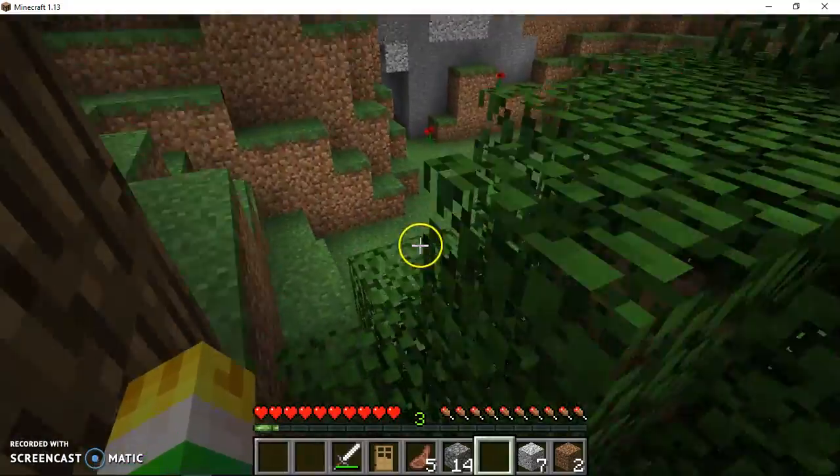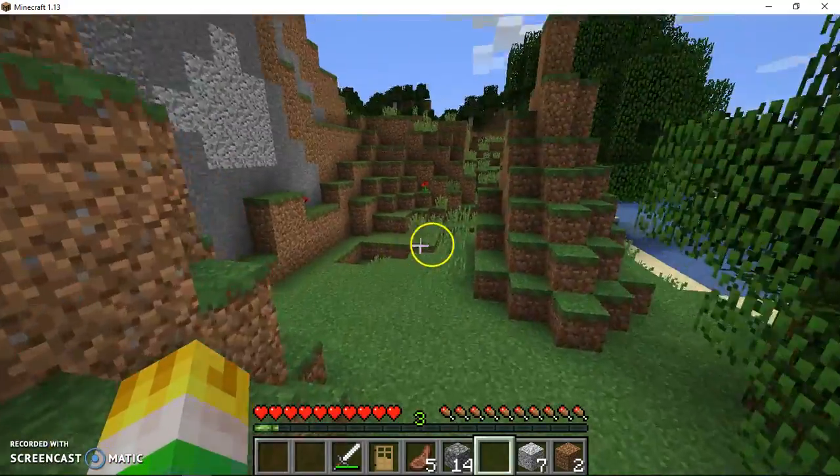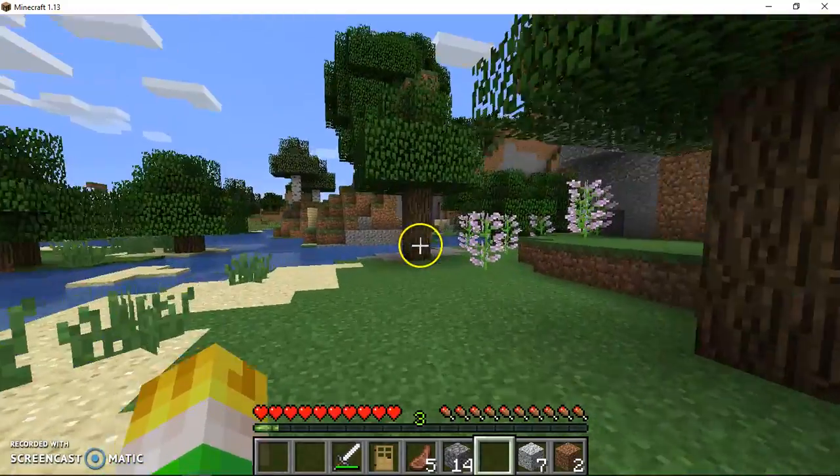And also, while I was offline, I found a ravine. So that's nice. That's where I got all the iron, coal, and other components.